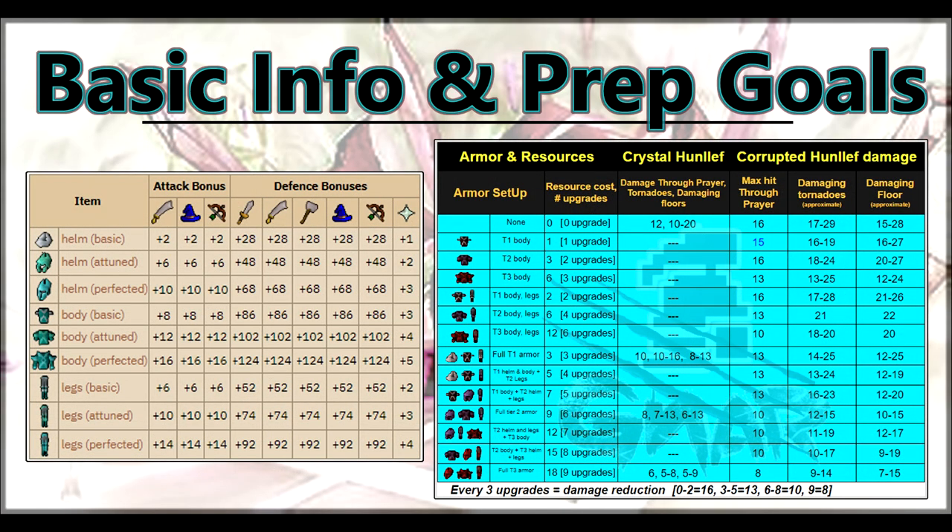I did a whole bunch of testing for this guide. In general, you will get damage reduction from armor every 3 upgrades, regardless of tier. It also costs an extra resource per tier. This makes perfected armor completely useless for its cost. This is why I recommend starting with attuned armor while you're learning, then downgrading to basic armor as it provides massive defense bonuses and damage reduction for the time spent building it.